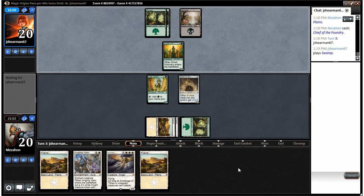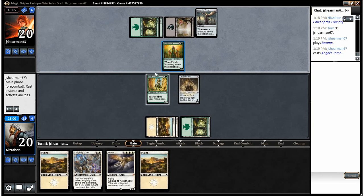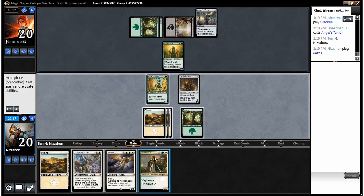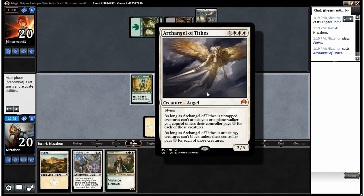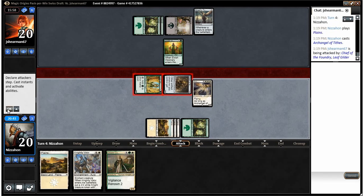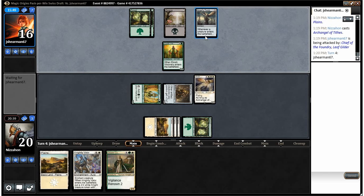Putting Knightly Valor on the Archangel seems best because it has evasion. There's an Angel's Tomb — not something to be super concerned about. Yeah, now that he's tapped out, we play the Archangel first and just swing. We still play the Archangel first before the Citadel Castellan, I think. Let me double check this guy — untapped, can't block, plays one. That's what I thought, just wanted to check. It's a pretty cool card, cool design. Which should get in for four, and we do.